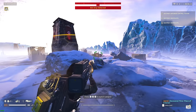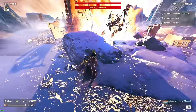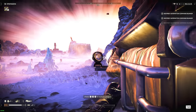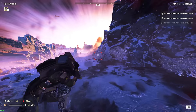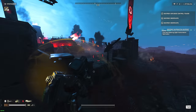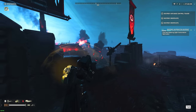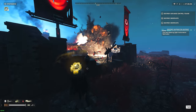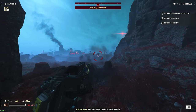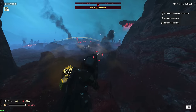Back to the Automaton side of things, the Quasar Cannon is a very powerful weapon against Hulks. You kill Hulks with only one shot if you hit it dead on its red-eye weak spot. If you miss the weak spot and hit anywhere else in its body, Hulks die to only two shots regardless of where you shoot — that applies to the heatsink, the body, and the leg. If you don't hit its red-eye, just hit the Hulk two times anywhere in its body and it's going to go down.